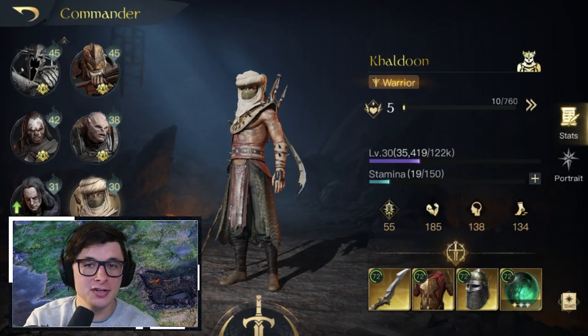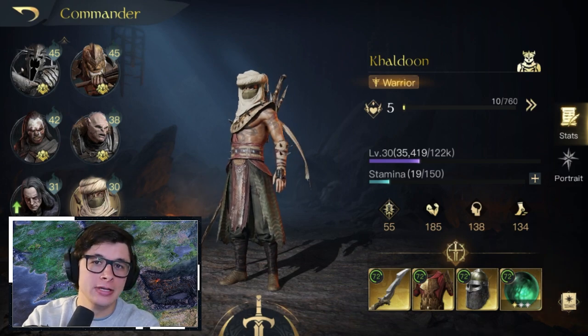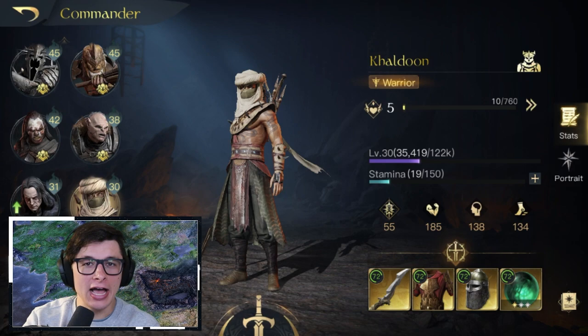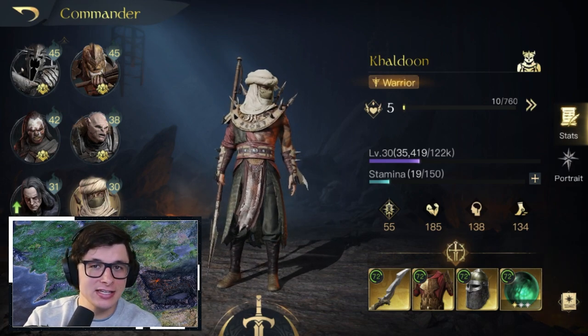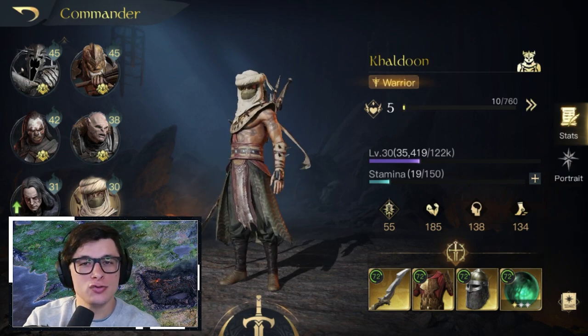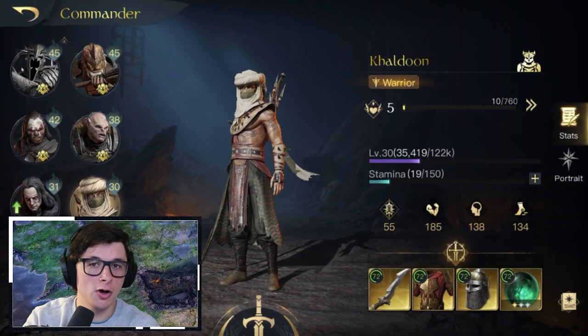Welcome to All Things Middle Earth. This is a commander deep dive looking at the tier one evil man commander Khaldun. In this video we're going to break down the different troops you can use with Khaldun, the different items I would suggest, what skills to use, and how we would rank those on a scale of S through D, as well as what factions are going to benefit the most from using Khaldun.